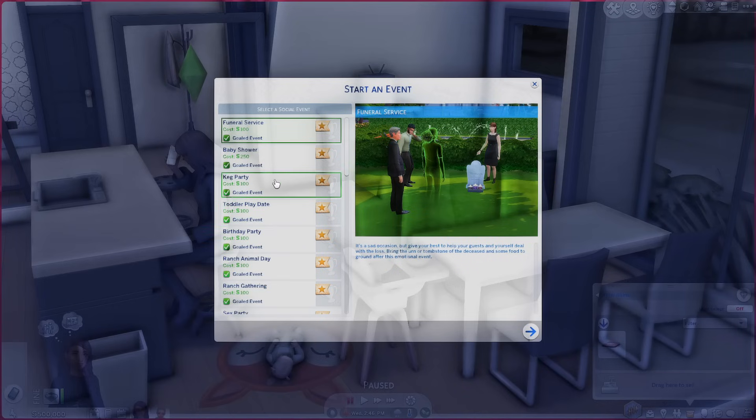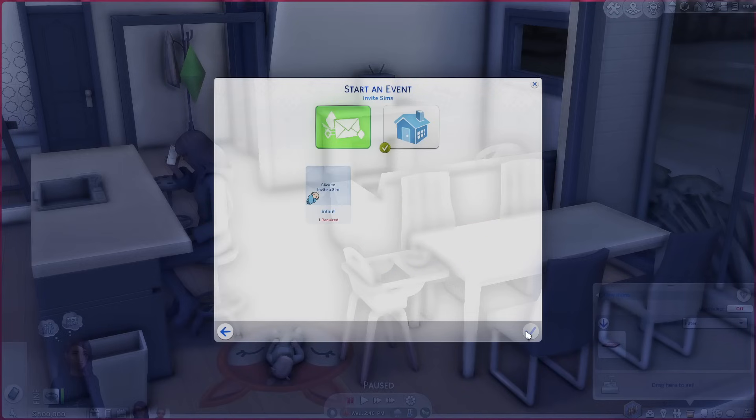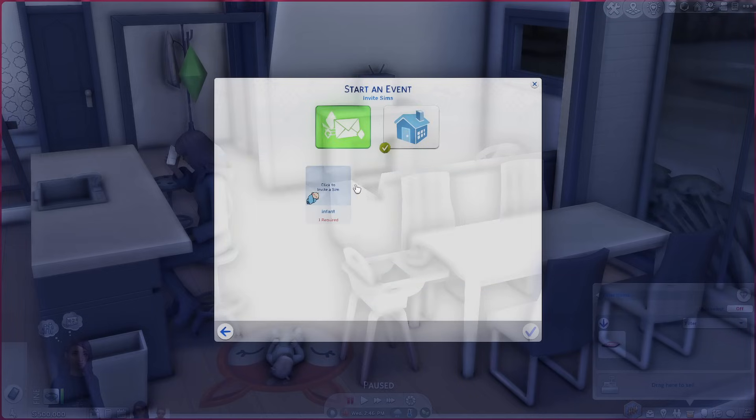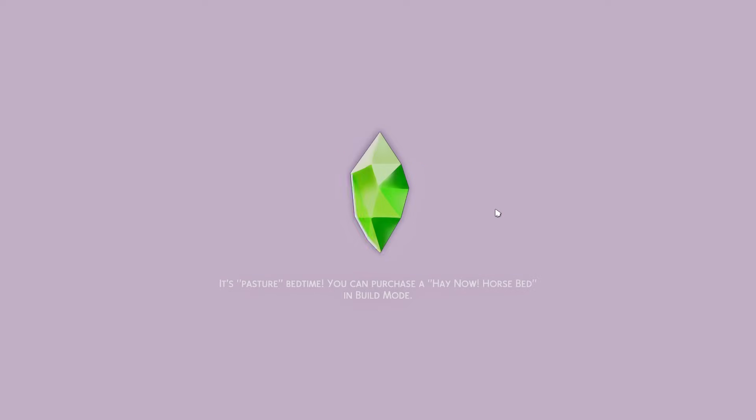Scroll down until you see 'at the clinic with your infant,' then go ahead and select the medical hospital. You'll go straight to the Get to Work hospital. If you don't have Get to Work, you can use the other options that are like a rabbit hole - you have other options there.